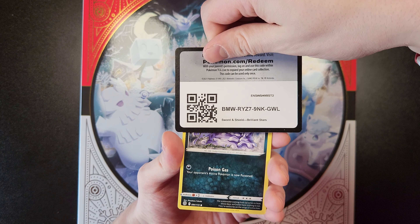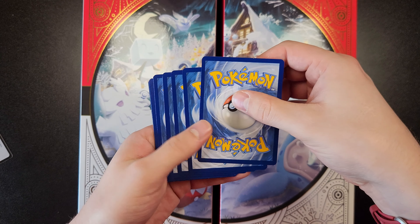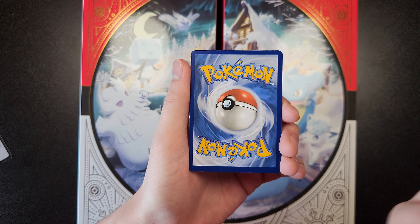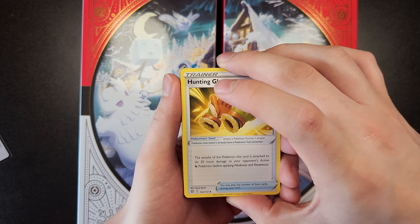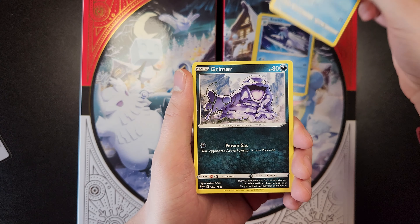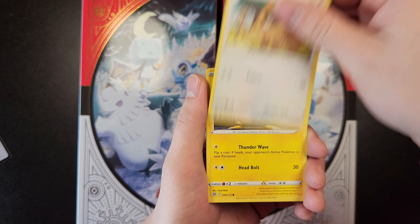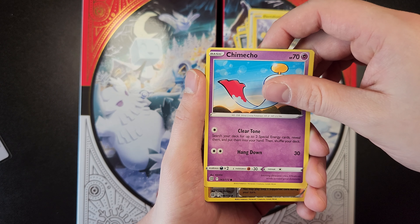Here is your code card. Three to the front. Then we'll go fire for our energy — nope, fighting. We've got Hunting Gloves, Beartic, Floatzel, Grimer, Sneasel, Bidoof, Electabuzz, Chimecho.